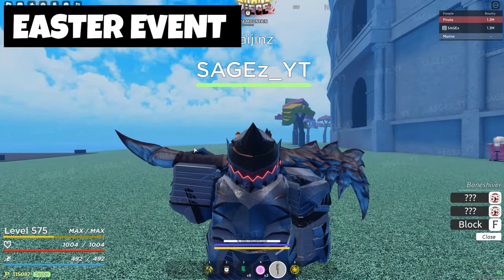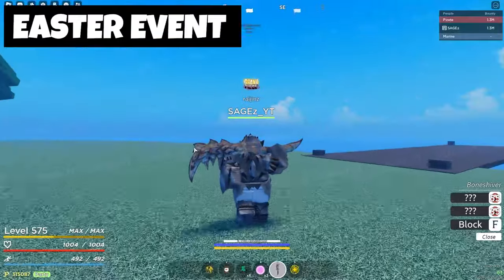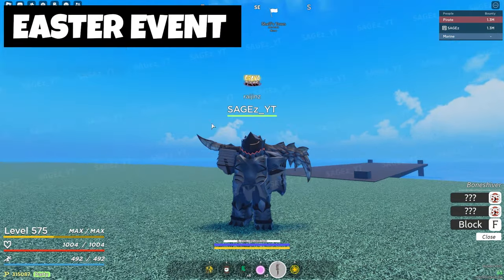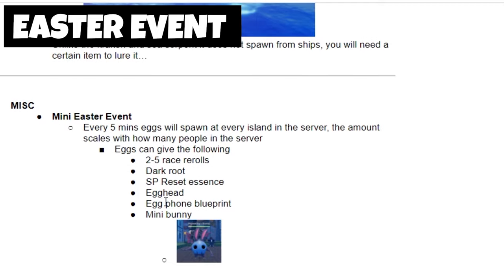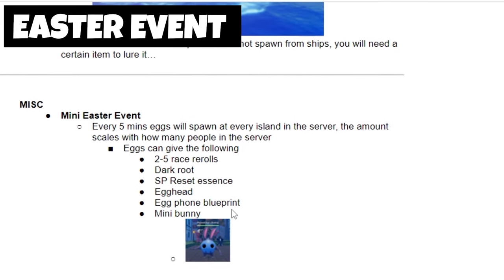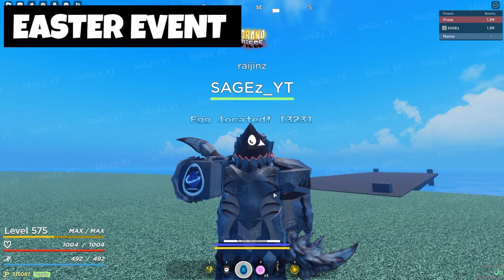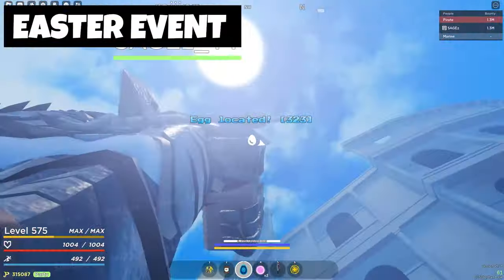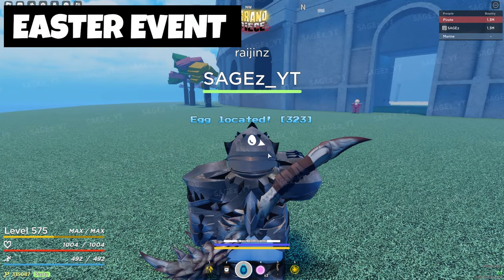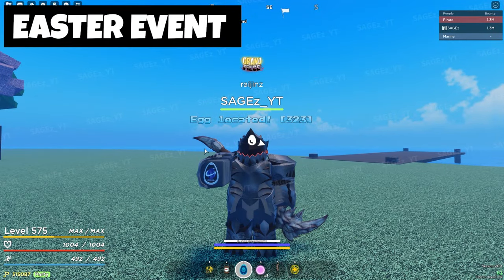Last but not least, since this is Easter, there is an Easter event. Every five minutes, eggs spawn on different islands that you can go to in order to get different items. These eggs spawn literally anywhere. The items you can get within the eggs are two to five race rerolls, dark roots, SP reset essence, egg head, egg phone blueprint, and mini bunny. The egg phone tells you where the eggs are located.